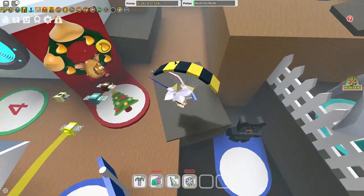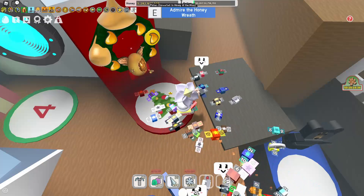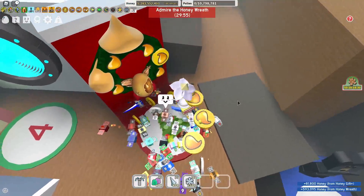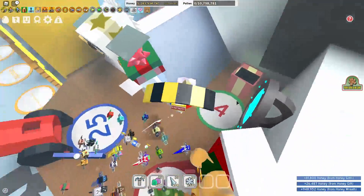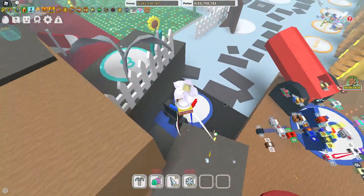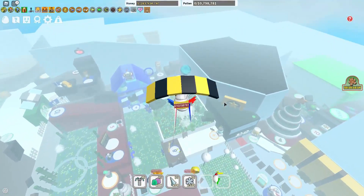For the Honey Wreath, you get it after finishing Black Bear's quest. I have 290,000 pollen right now. If I go and admire the Honey Wreath — you can admire it once every 30 minutes — I'll be getting 900,000 honey. That's like a three times boost for me, and even more because I have the honey mask and a gifted honey bee.